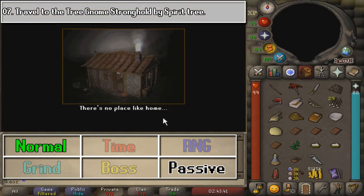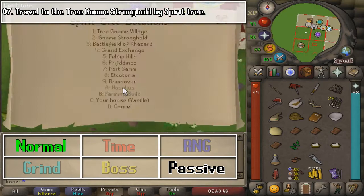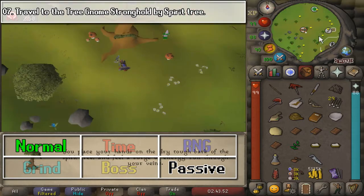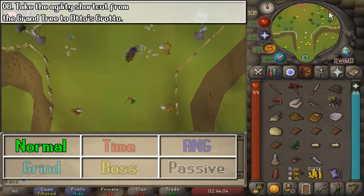I am going to teleport to my house once again. This time around, we are going to teleport to the Gnome Stronghold via a Spirit Tree. You can pick any one, but as long as you have one in your house, that's going to be it. I have done this before in these videos, but showing it one more time wouldn't hurt.